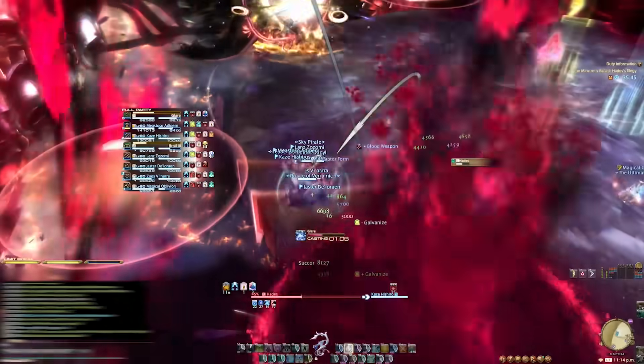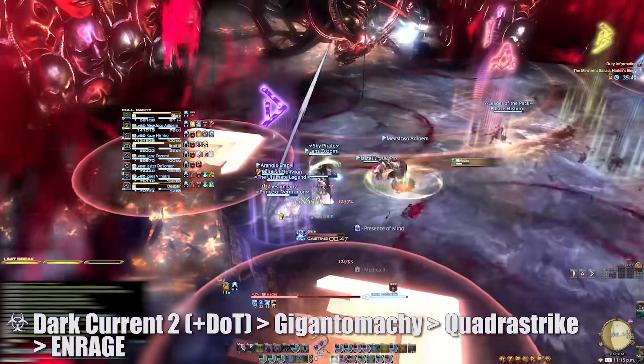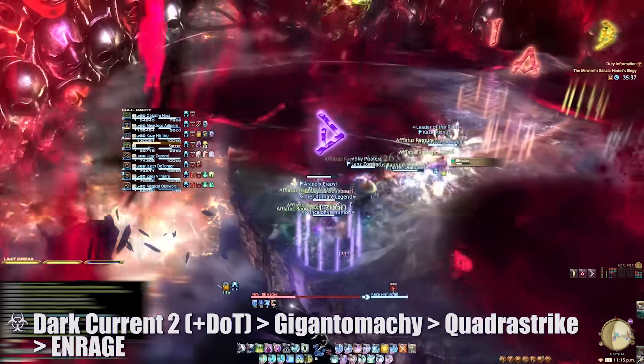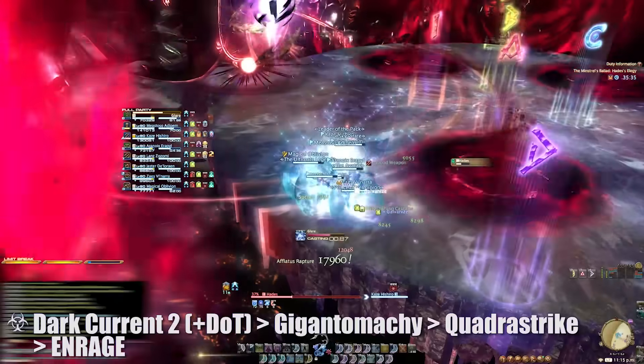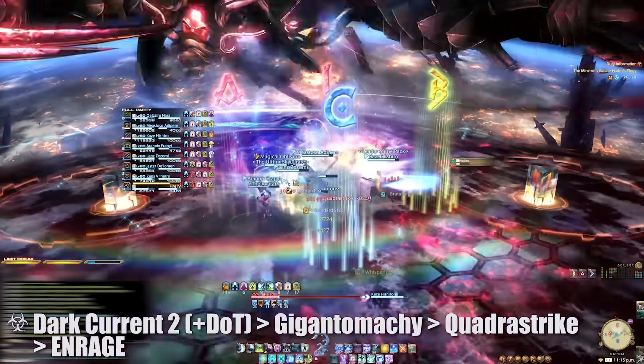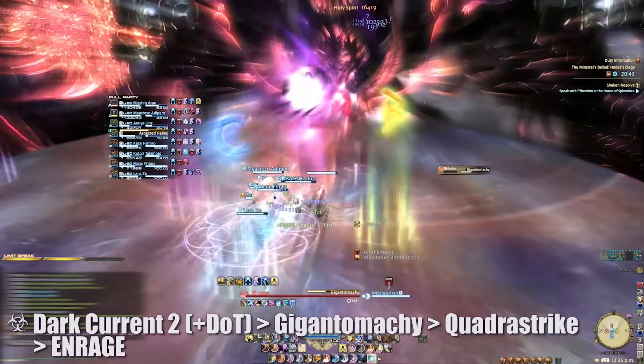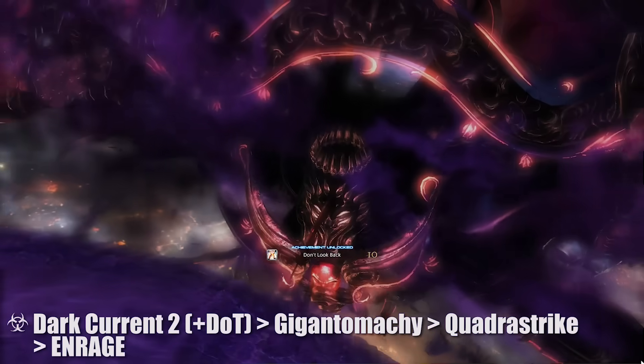The next Dark Current sets will spawn and be handled in the same manner. Healers, be aware that the dot is still ticking during this time, and all players should be extra careful in avoiding the currents to minimize damage. This is followed by the same AoE, tank mechanics, and raid-wide bleed until the boss begins to cast one final Gigantamachy. You'll need to destroy him before this cast goes off, or you will die.